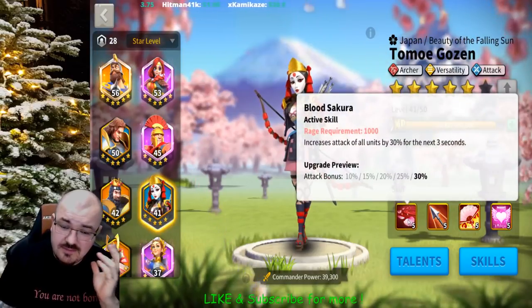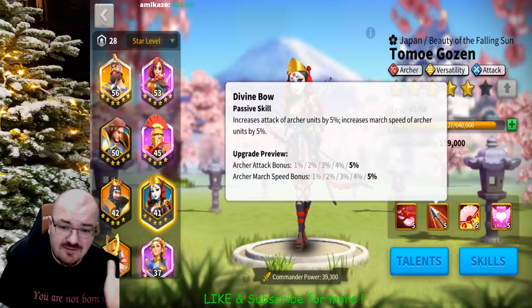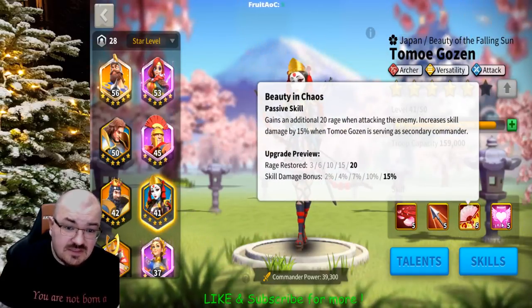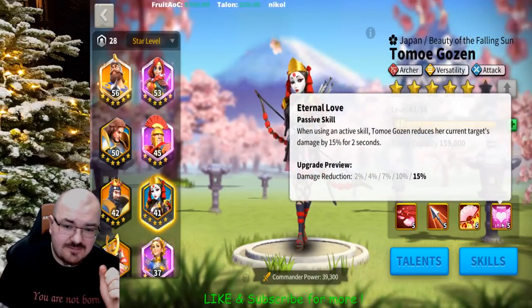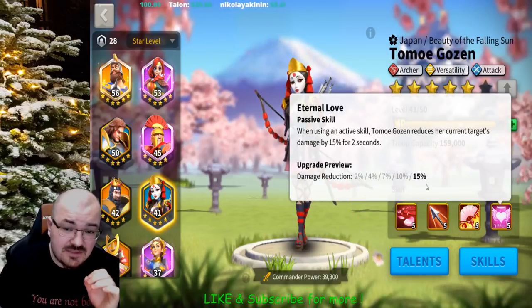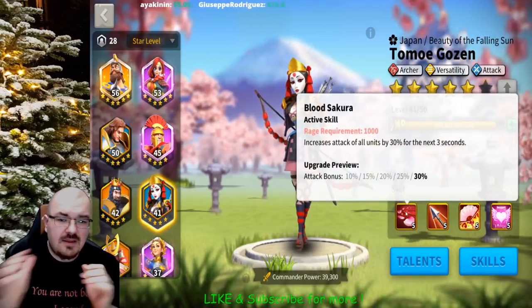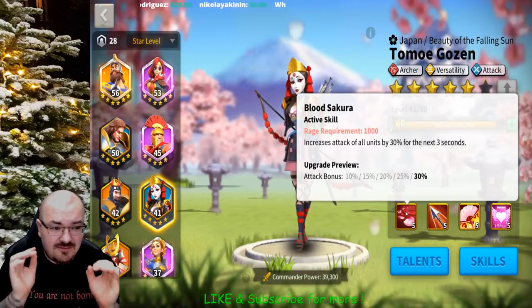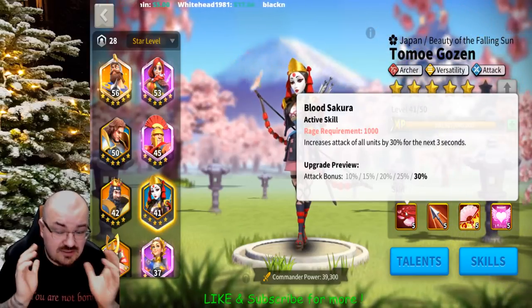She is very good once her skills are maxed out. You can see she has 30% attack, 5% attack, 5% march speed for archers, additional rage skill damage bonus as long as she is second in command, and damage reduction to the main target when she uses her main skill. She is a very good second in command to nukers.